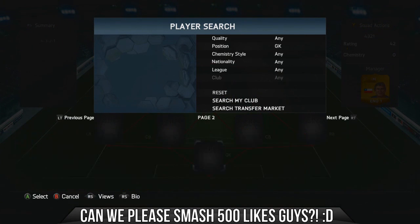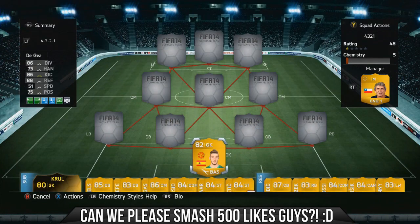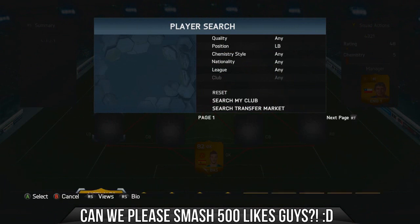Our first player is David De Gea. This guy is actually a really good goalkeeper in this game. I personally am a big fan of him. The stats that don't really matter, like speed, are his low ones, and the rest are pretty good — handling could ideally be a tad better, but great diving, great kicking, great reflexes, and great positioning, which for me is really important. He's a pretty solid goalkeeper indeed.